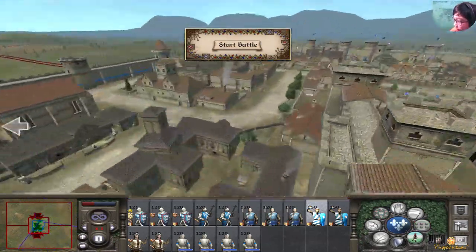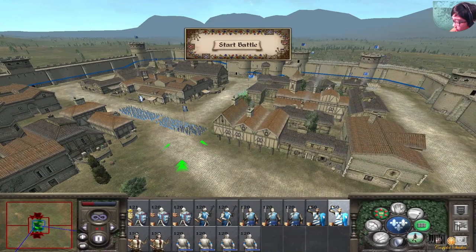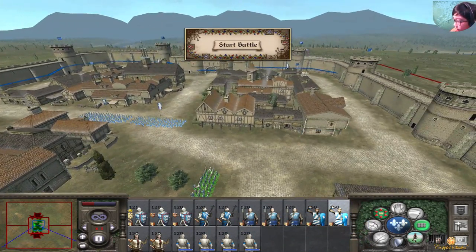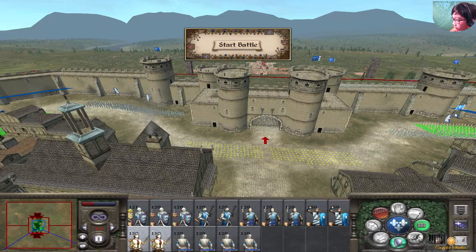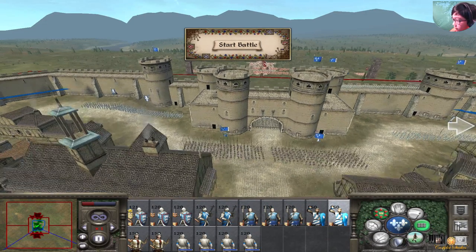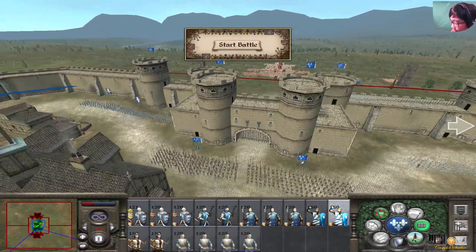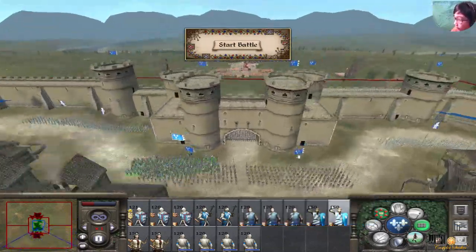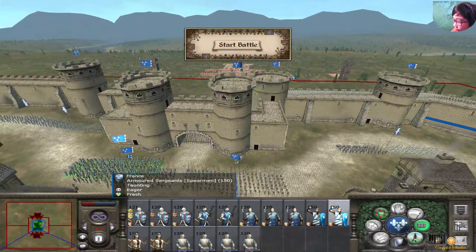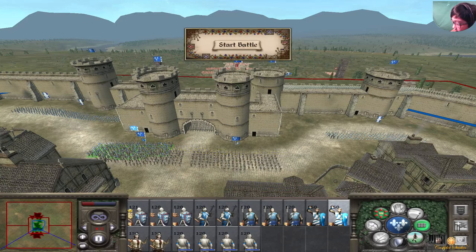Now let's start deploying at that gate. My Swiss pikemen are going to go there along with a unit of armored sergeants. I'm going to put the armored sergeants right in front. I use my mouse to navigate forward and backward.